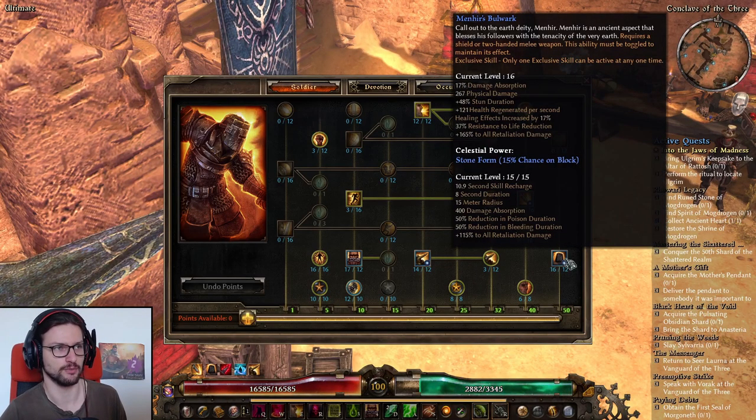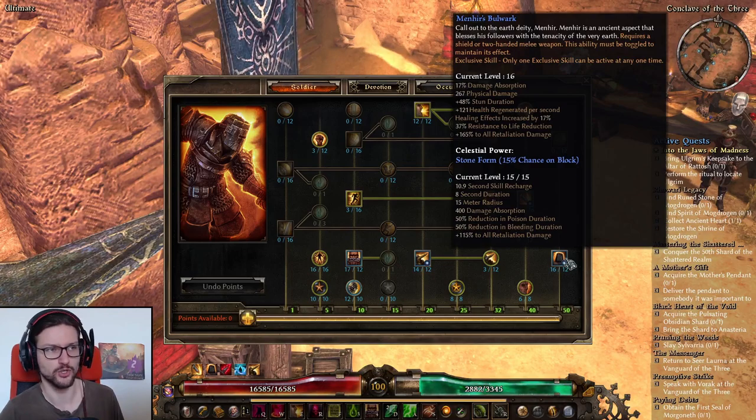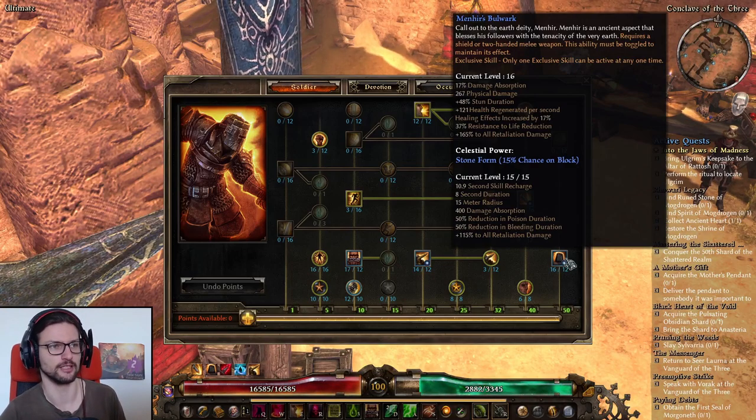As our exclusive skill we have Menhir's Bulwark — a pretty obvious choice for a Retaliation build. It has percent damage absorption, which is very good, health regeneration, and also percent Retaliation Damage.